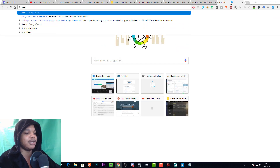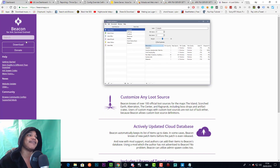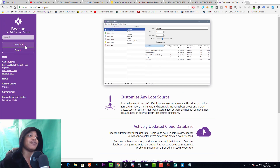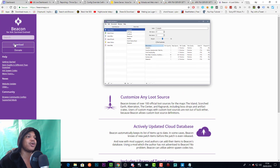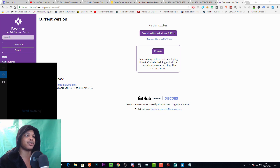Type in beaconapp.cc — I believe that's the website to download Beacon. It is a free app; you can download it and also donate. I highly suggest if you download it, donate and help the developer out because it is a great app. It comes on both Mac and PC.